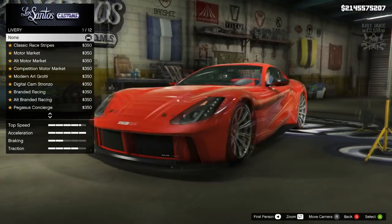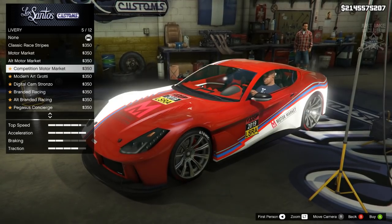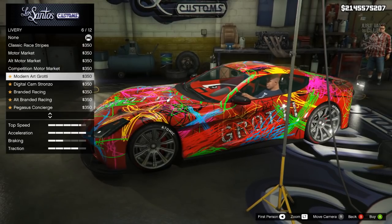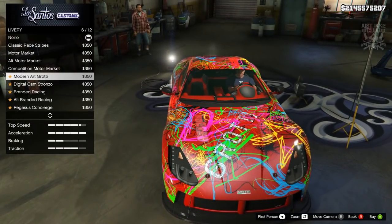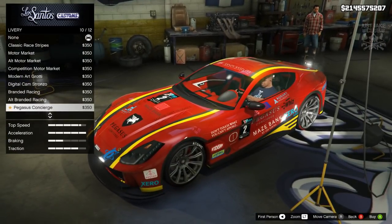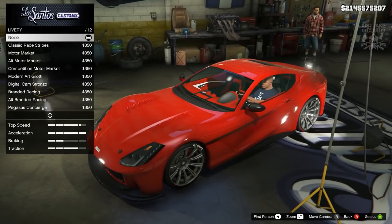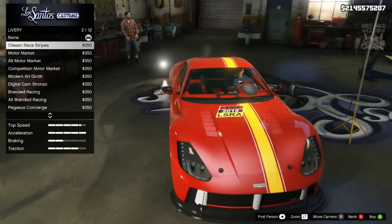We do get a livery option for this car — we've got classic race stripes, but I'm not a fan. I really dislike heavily sponsored race liveries. Some of them look like someone's scribbled all over your car. For a car like this you'd expect it to be luxury — maybe a street racer might have a racing stripe at most, but I'm going to skip past the liveries.